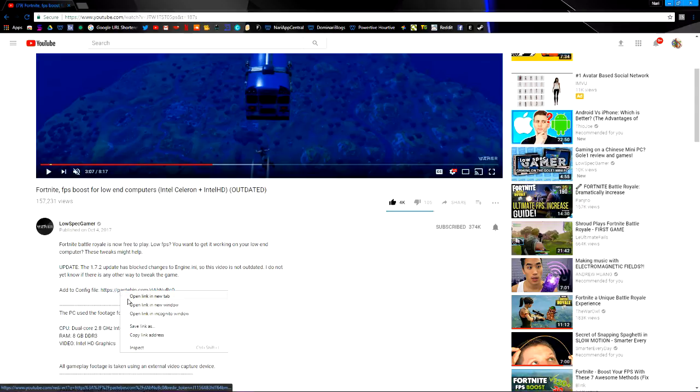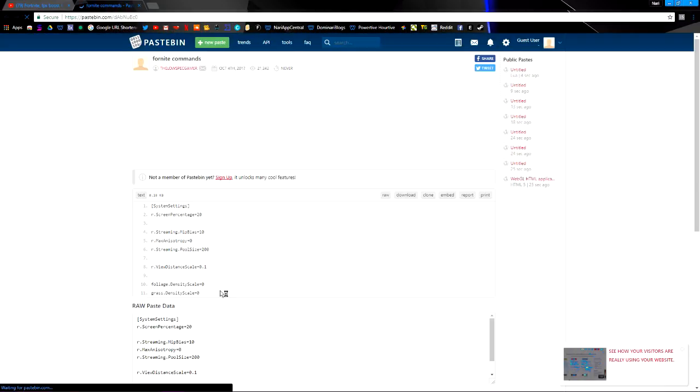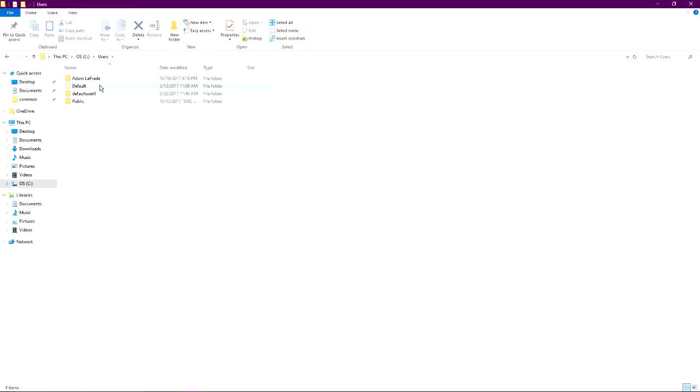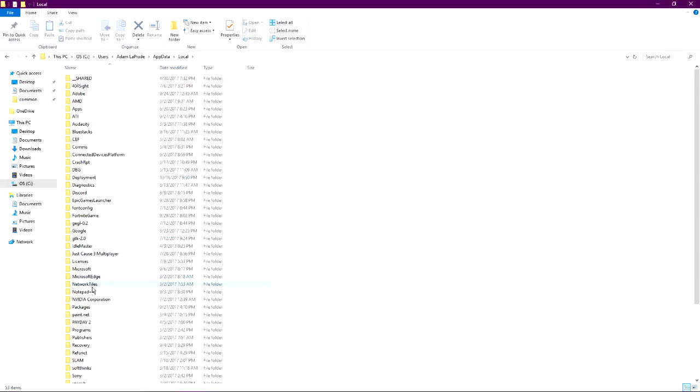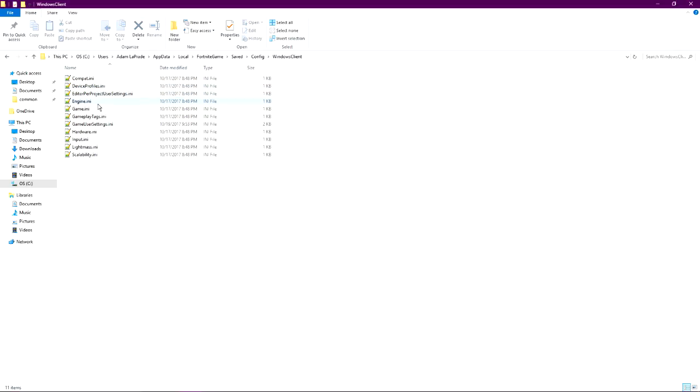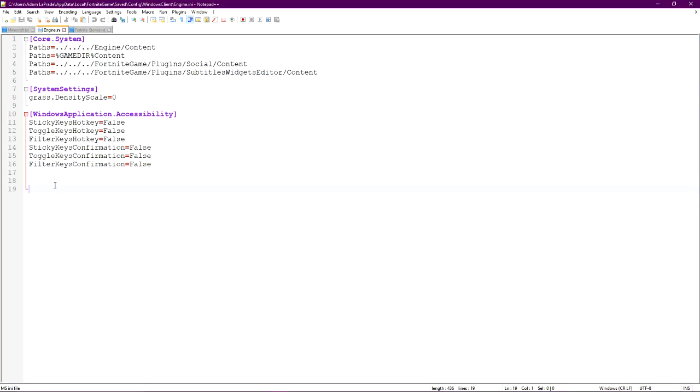So just know — I'm going to go ahead and show you right now that it does not work. I'm going to go to Users, my user, AppData, Local, game saved config, Windows client, Engine.ini. You can see the CommandLine was indeed removed.